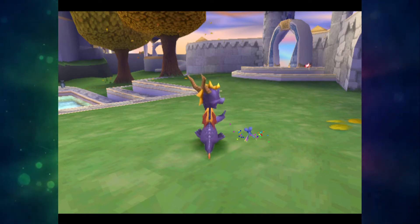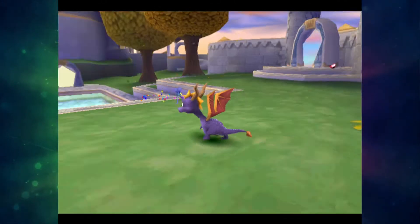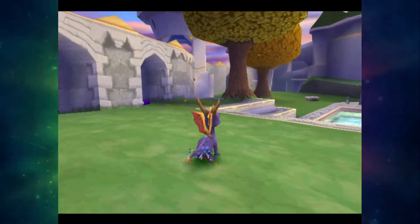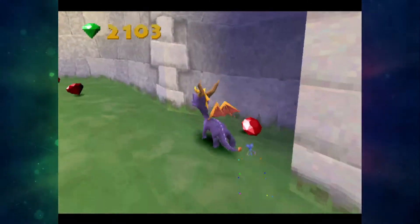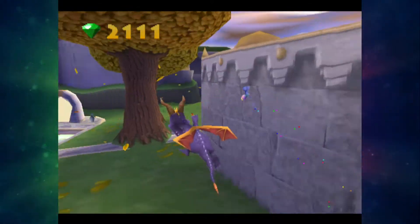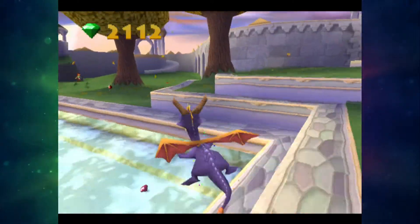My name is Vorkar44 and welcome back to some more Spyro 2 Prototype. As you saw from my reaction at the end of the last part, there is something up there that seems rather interesting to look at. Now, I did have a brief look from screenshots of this level, and I would say that Autumn Plains, or at least the homeworld of Autumn Plains, is probably the first kind of big difference in terms of the level layout in the entire game so far.